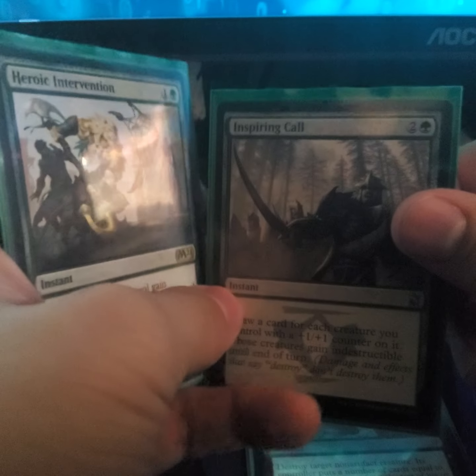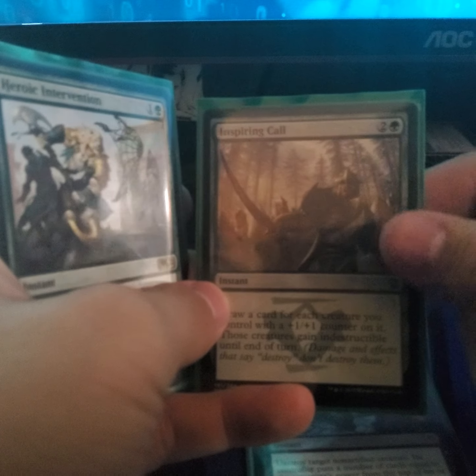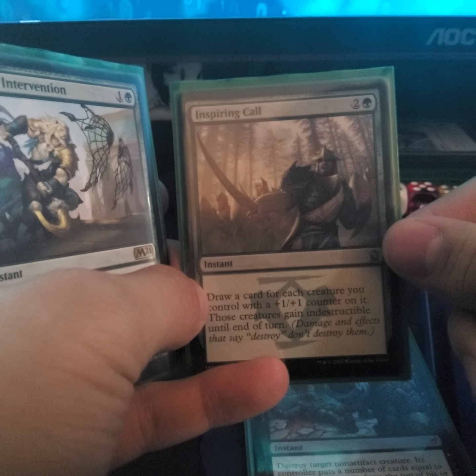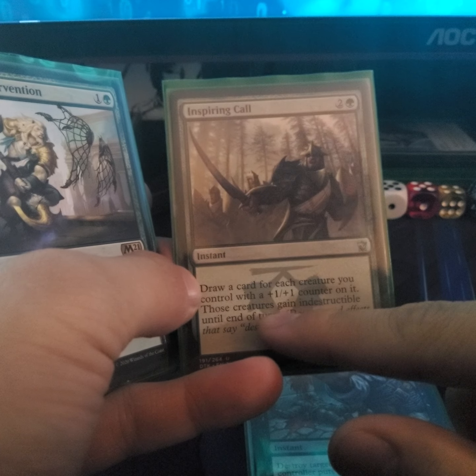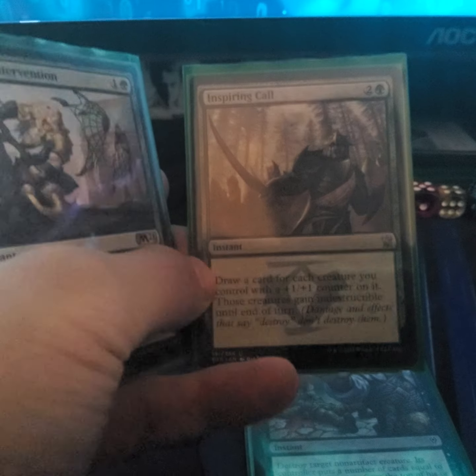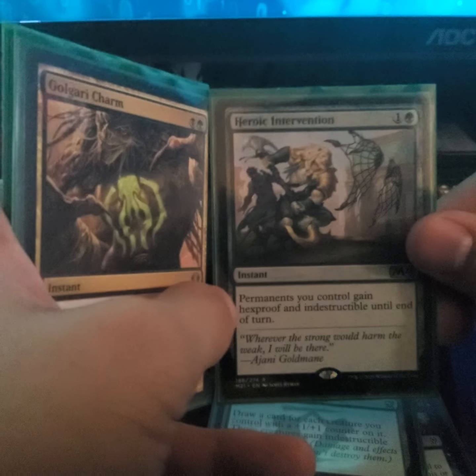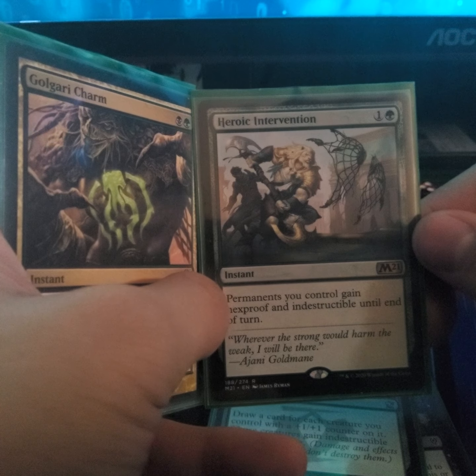Inspire Call — since Song of Freyalise gives counters, this is a way to draw a lot of cards if you have enough tokens on the field, and gives them indestructible until end of turn so even though you have all those counters you can still protect your elves while drawing many cards. Heroic Intervention gives all permanents you control hexproof and indestructible until end of turn.